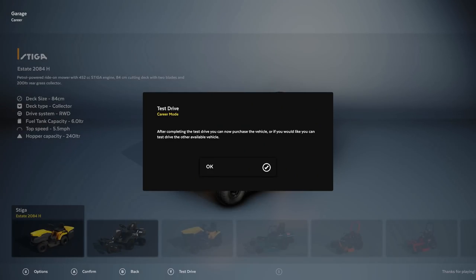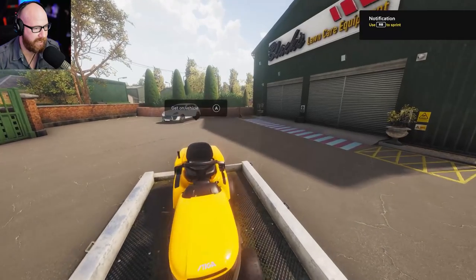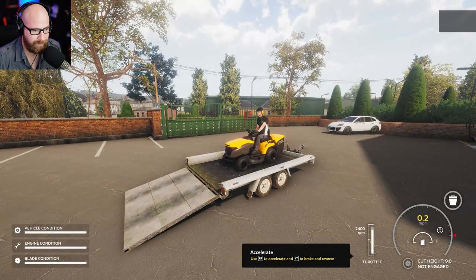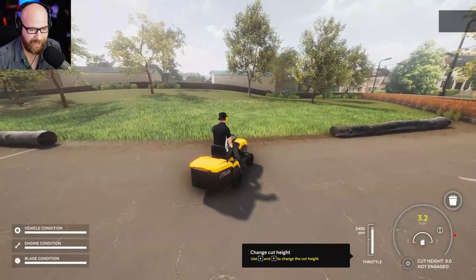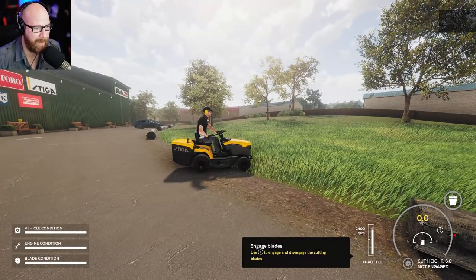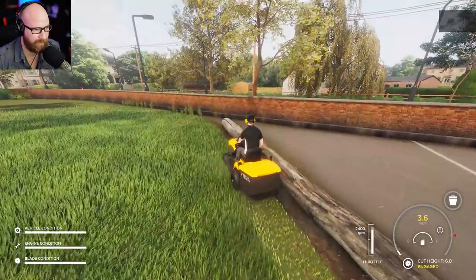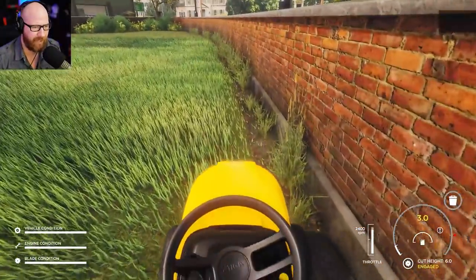After completing the first test drive, you can purchase that vehicle or try the other one. Let's test drive the second one briefly. It's a yellow mower — let's fire up the engine. It has a different sound to it, very nice. Change the cut height to six. This one I don't have to drop the blades separately — let's engage the mower and we're off to the races. This thing's got some speed — it's a lot quicker than the last one. Sounds are really well done.